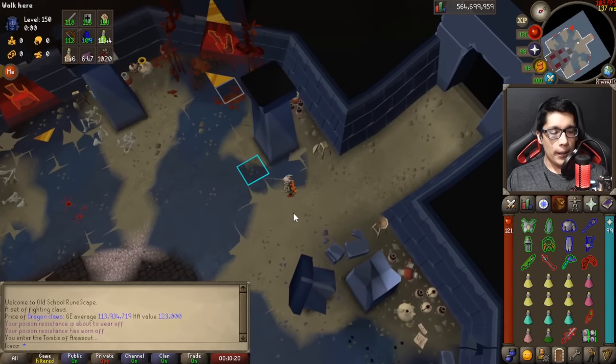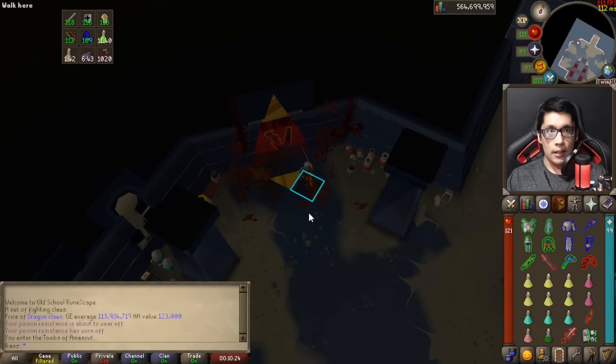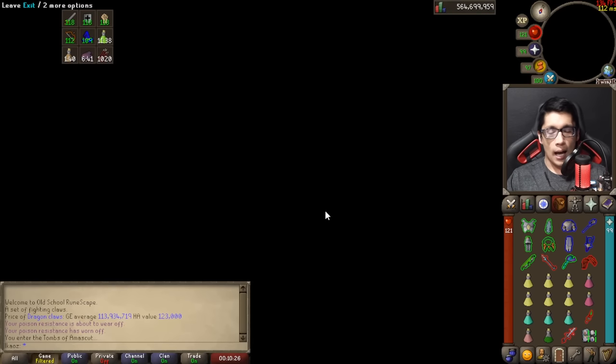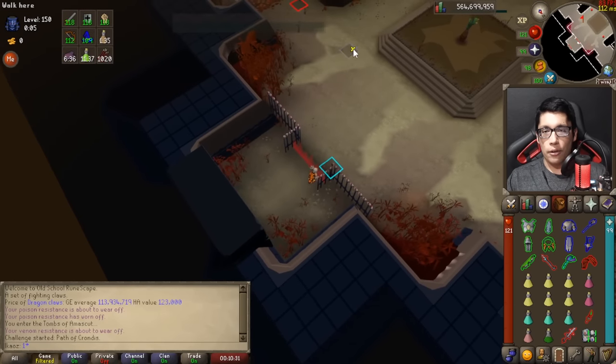My preferred path is Zebak, Kephri, Baba, and Akka, and then the final boss. I think these are incredibly easy, and I'm going to show you how.